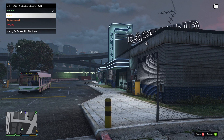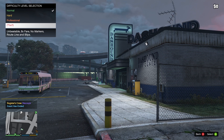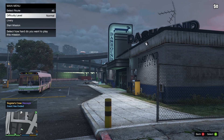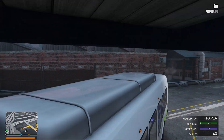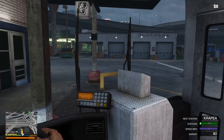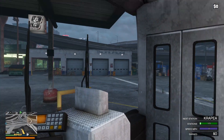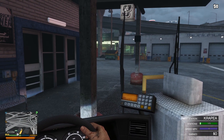Taking a look at the difficulty: Normal shows everything. Hard is two times the fares and no markers for bus stops. Professional is four times fares, no markers, and no route line. TMT is unbeatable — eight times the fare, no markers, no route lines, and no blips. We're just gonna stick with Normal for this video and go ahead and start that mission. We can also adjust whether or not the text-to-speech will tell us the stops based on the INI settings.